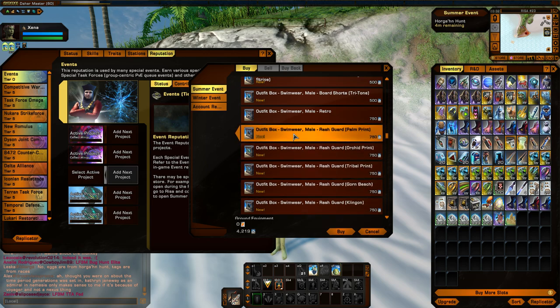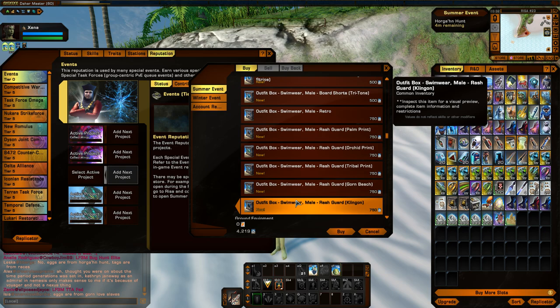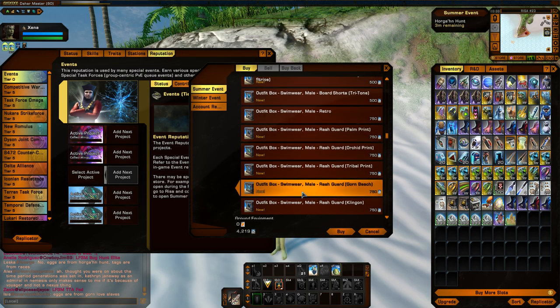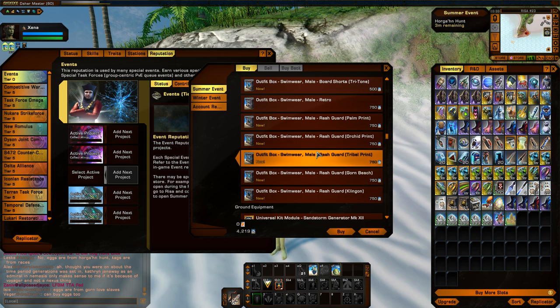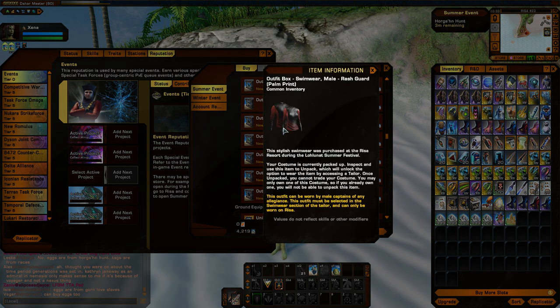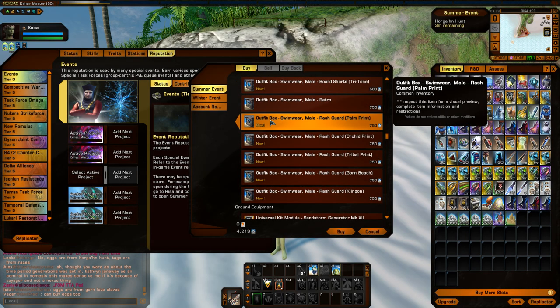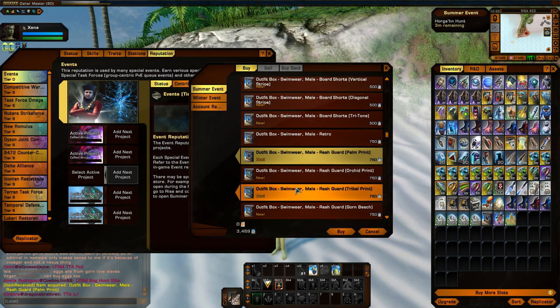One thing I noticed on my other characters when I purchased these is they actually recolor quite well. Some summer and winter event items you can't really color the outfits very well, but these ones you can. So be aware of that — you can actually recolor it. I'd say pay more attention to the pattern that you want. This one actually looks really cool, so I'll probably pick up this one.